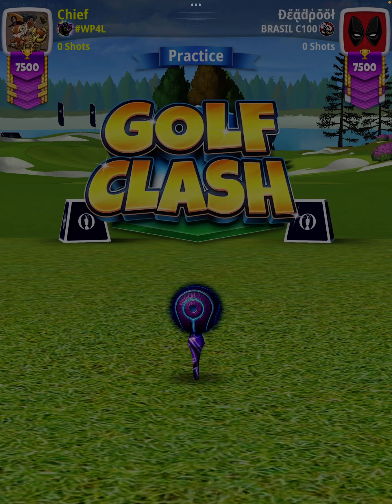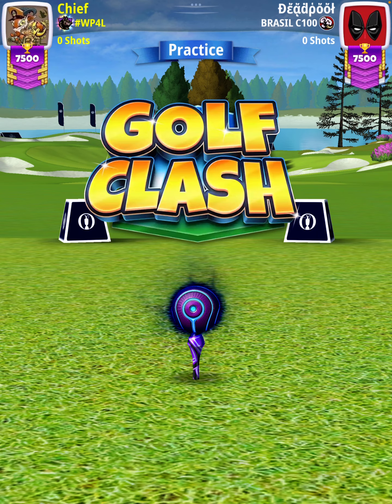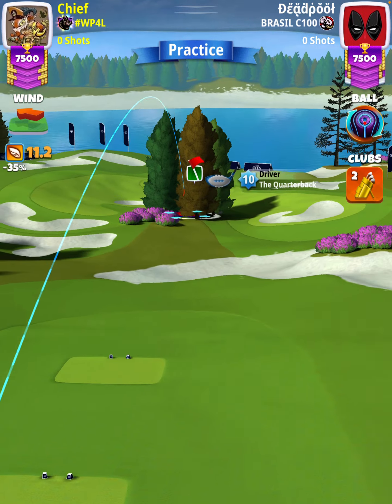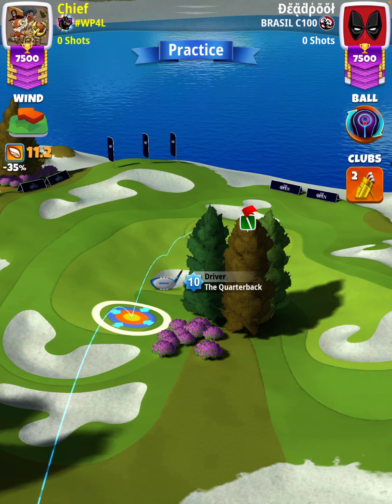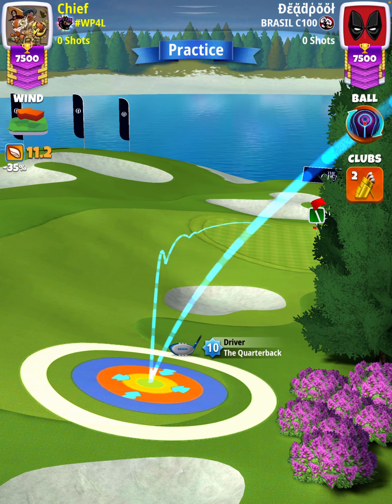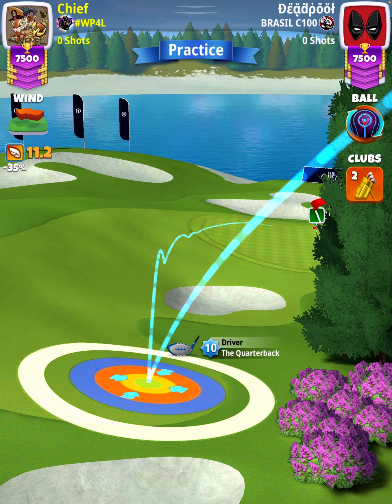Hey, what's going on everybody. This is hole number six of the Open 2024 tournament, master division qualifying round. For our tee shot we're going to use a quarterback club and we're going to start with a Luminary ball. Setting up at the men line, we want to have our blue ring touching the rough on the right hand side.